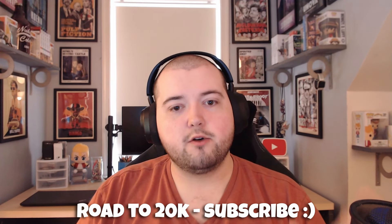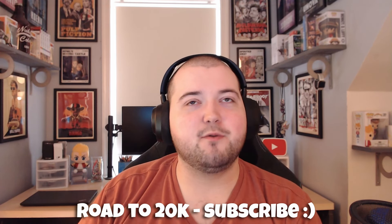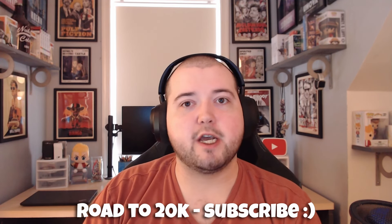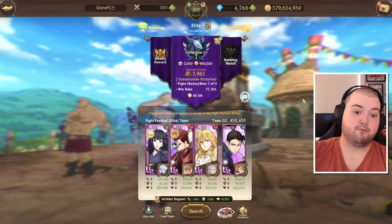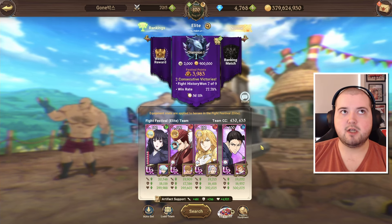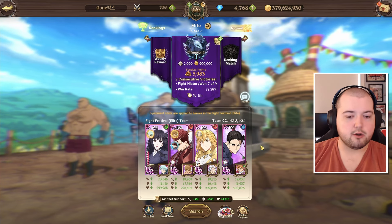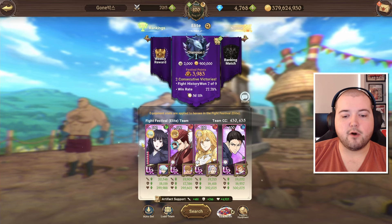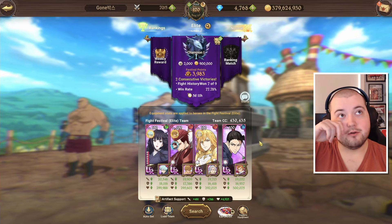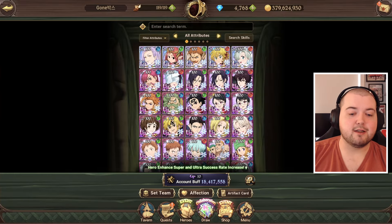We are on Gun's account today. If you haven't seen the Gun's 18 mil box showcase for Fitoria, that should already be up on the channel, so feel free to go check that. We're gonna try Glass today. I'm gonna use the exact same team that I used in my one-six no-page showcase just because I want to compare and contrast. Going first using CC food and everything on Gun's account with the extra stats - he does have 18 mil box CC and he's in constellation 7.